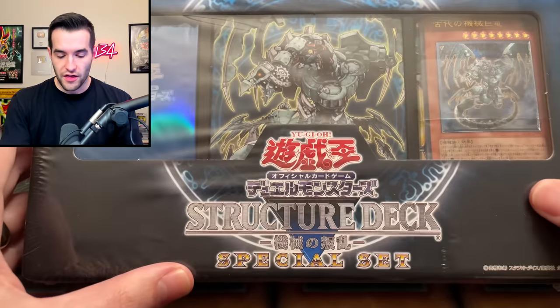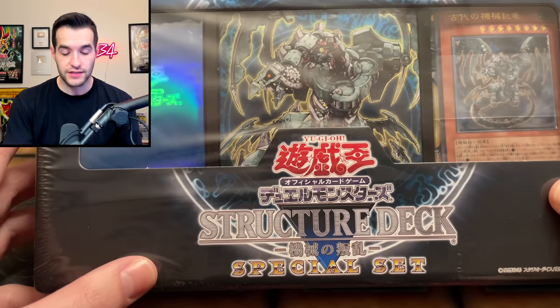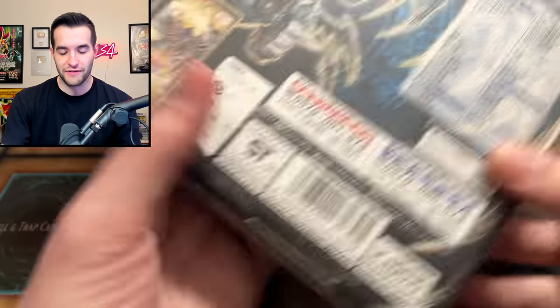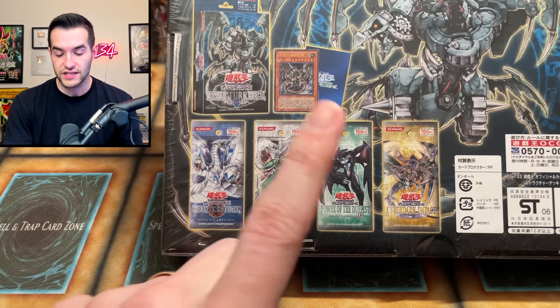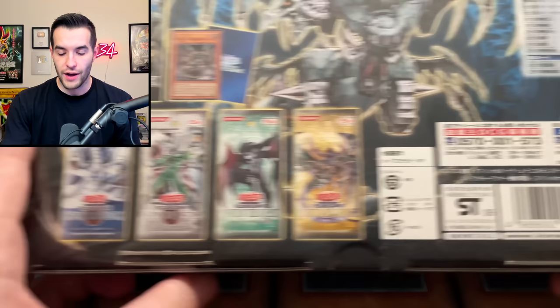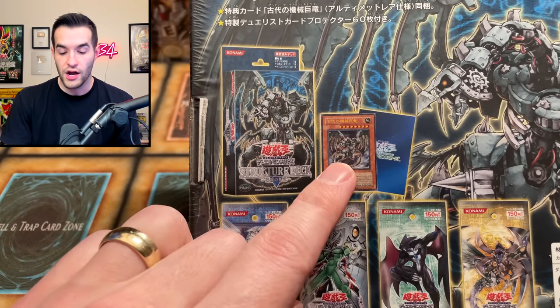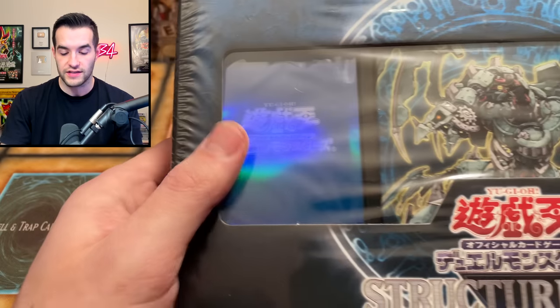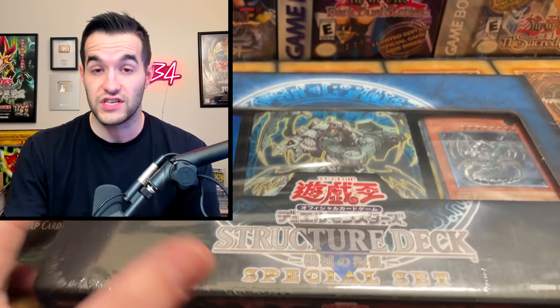Now we get to hop into the special set opening. First up, we're going to go with the Gadgetron structure deck. I don't actually know how to read this because it's in Japanese, so we'll just see what we can figure out. In here, we have what appears to be Cybernetic Revolution, Enemy of Justice, Power of the Duelist, and Cyber Dark Impact OCG version. Pretty exciting because we don't open a lot of OCG. Then you get the Gadgetron Ultimate Rare, the really cool looking sleeves, and the deck itself.